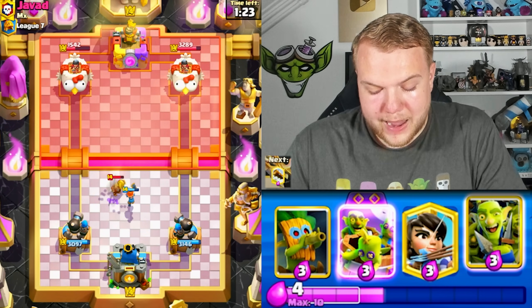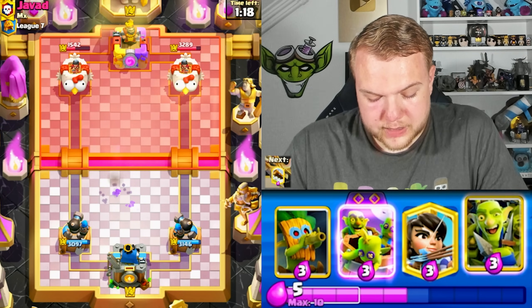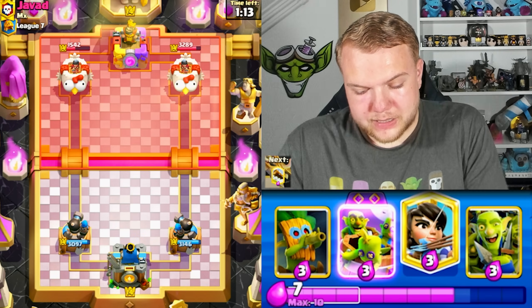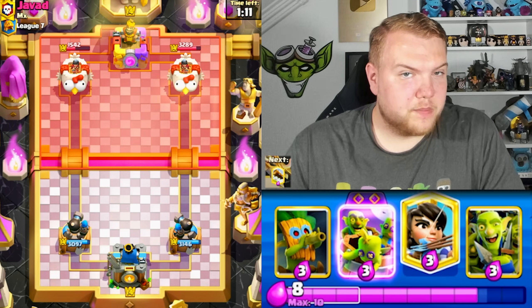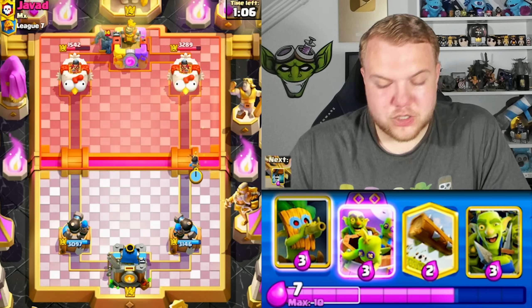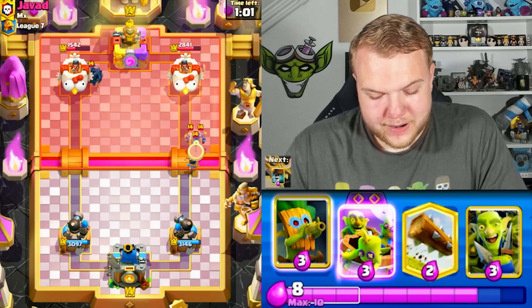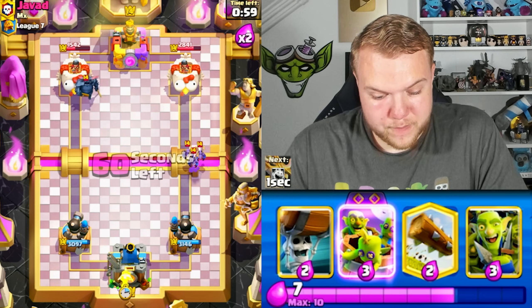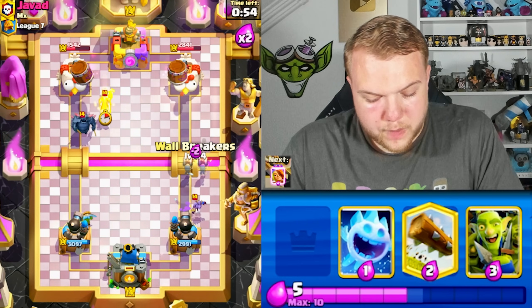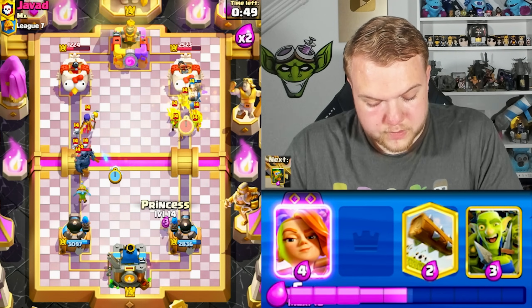Afraid of arrows prediction, so going with valkyrie instead of goblin gang in the middle. Both cannoneers end up helping out killing those elite barbarians. He's going to make another big push with PEKKA. Forcing out elixir on the right side with princess — then goblin barrel toward the right side, wall breakers as well. He actually ignores the left side.